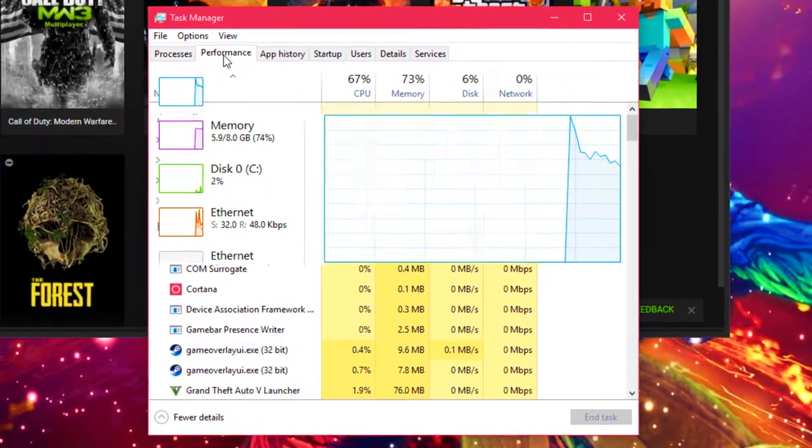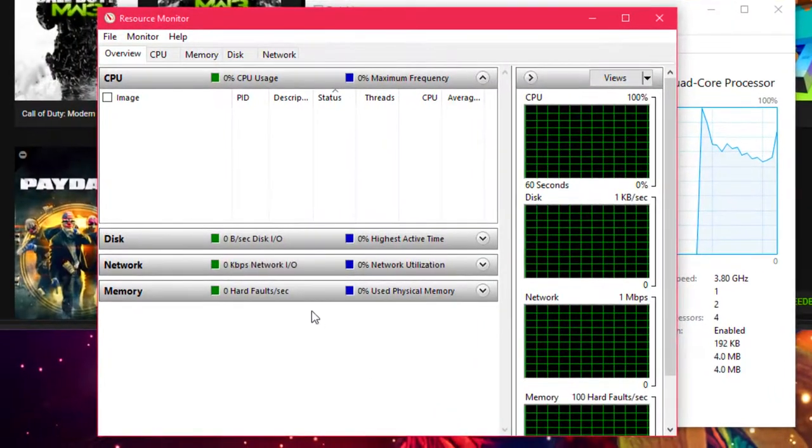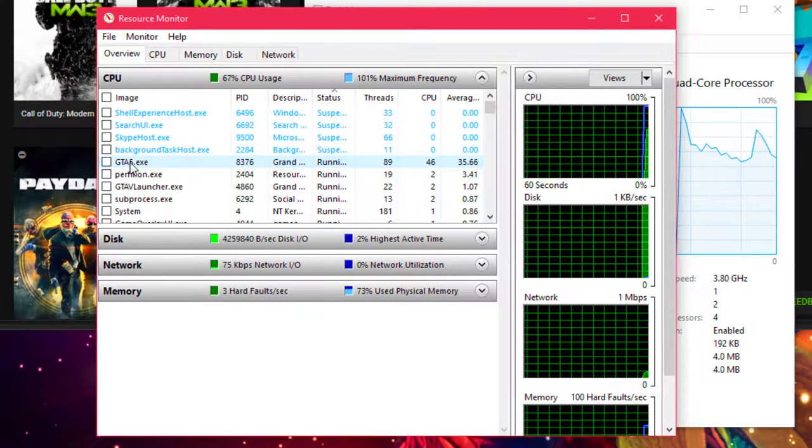What you're going to want to do is click Performance and go down to Open Resource Monitor. Now you're going to want to wait for GTA 5 to pop up — it should pop up somewhere right here.